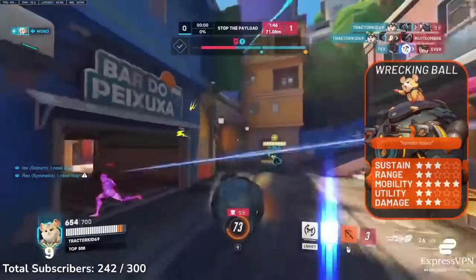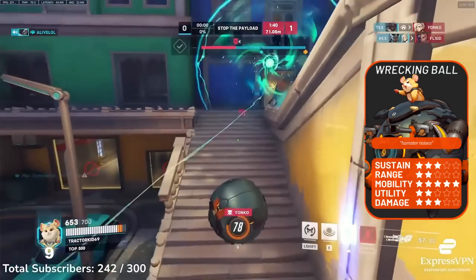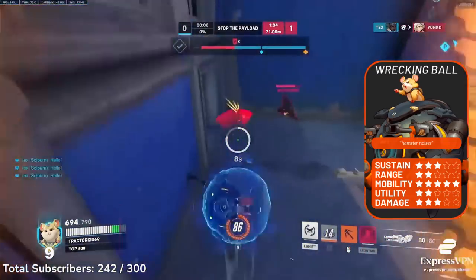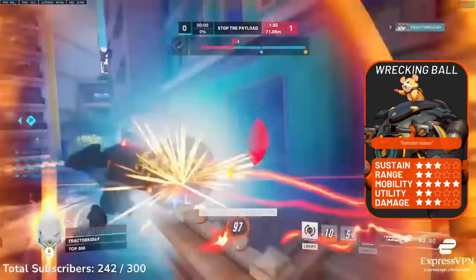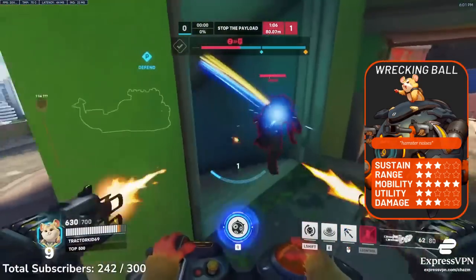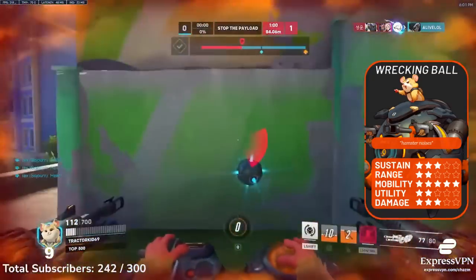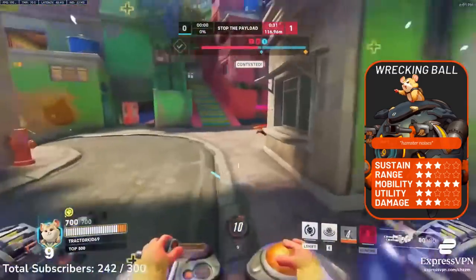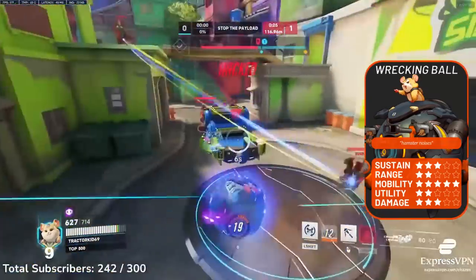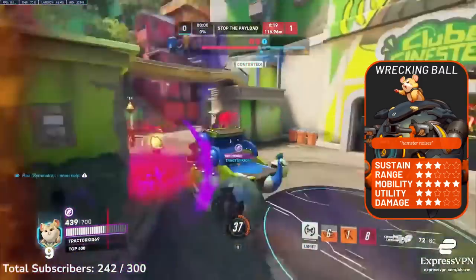Over to 7th place, we have Wrecking Ball. Since my first tank list, Ball has dropped a few places, thanks to a very fun hero to play against — being Sombra. I'm sure Sombra will be receiving nerfs in the future, but even then, playing Ball against Sombra is not a fun experience. Wrecking Ball is already one of the hardest heroes in the game mechanically speaking, and is still decently tough from a gameplay perspective. But what saves Ball is him having a much higher potential than the heroes below him. Ball has undoubtedly the best tank mobility in the entire game, being a solid duelist, as well as managing to keep up with the faster pacing of Overwatch 2. His damage is also respectable, and he has higher carry potential than the tanks below him.